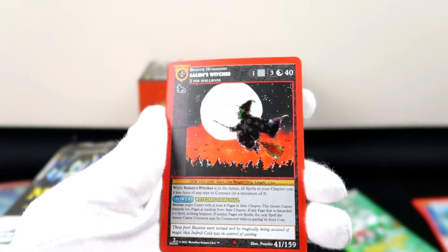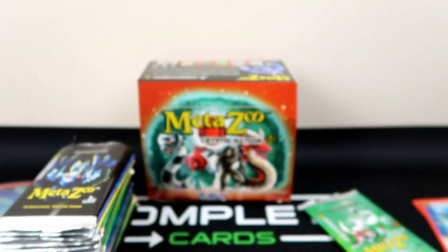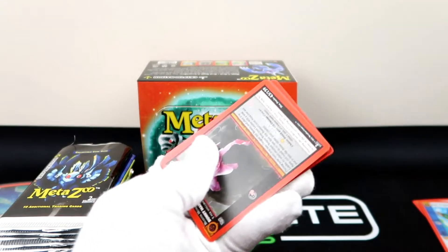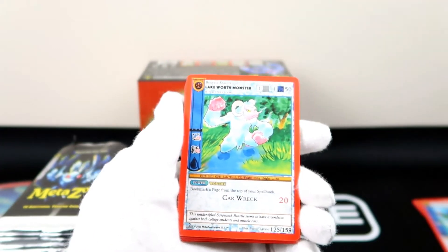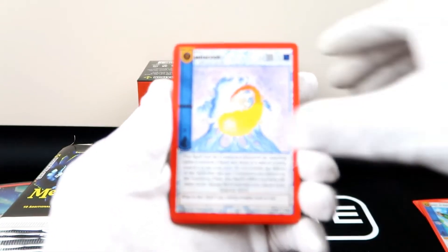This is one of my favorite cards from the first edition as well — this Balancing Beam card is hilarious. Hide Behind — that is hilarious. Scattershot — and now we have a reverse hollow Salem's Witches, and we've got our last two cards here. I did see that the second edition spell books are actually pretty hot, so if you want to get in on those and not actually buy a booster box, you could probably do that too.